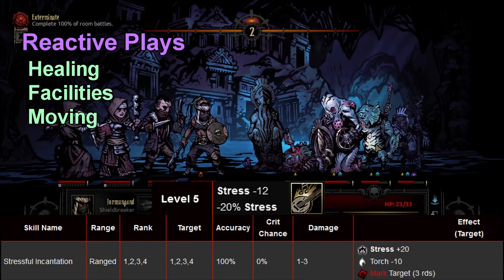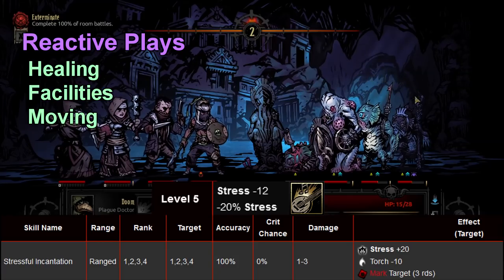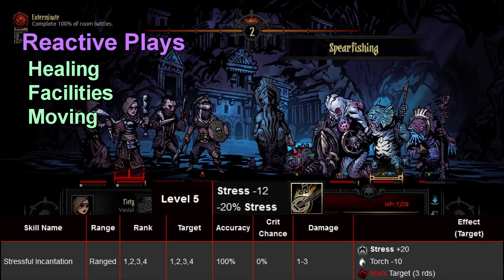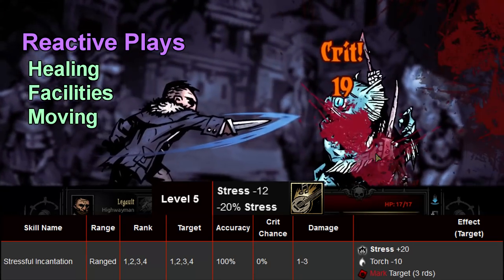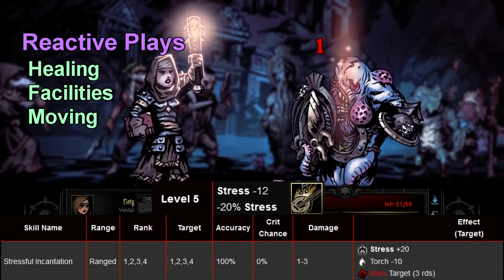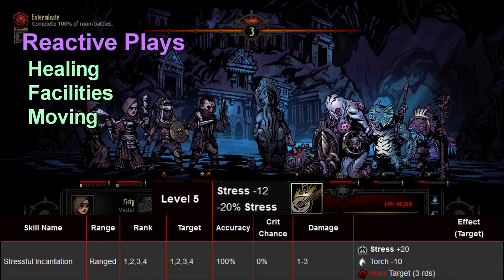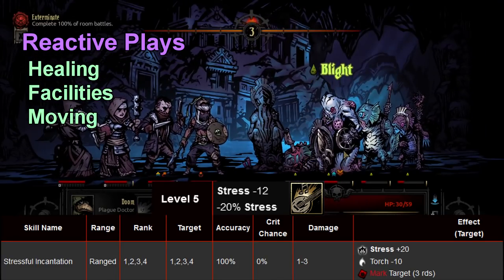Now let's bring in Plague Doctor. Her best strength is stunning both enemies in the back of the enemy party. If we stun Cultist Witch on turn one — maybe we go first — we take zero stress from her. Hopefully we're attacking her that same turn, Plague Doctor hits her with Plague Grenade, and the blight damage over time kills her. We took zero stress in that scenario.